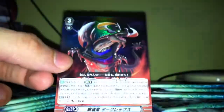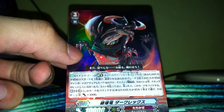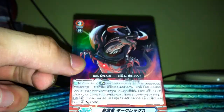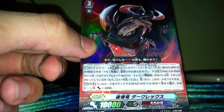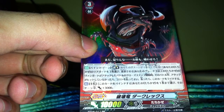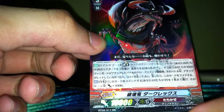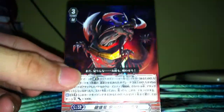We got the Critical Trigger for Aqua Force. Then we have a Limit Break unit for Tachikaze — I forgot his name. The skill is Limit Break 4: you retire 3 of your units, then if you have a Grade 3 or above Vanguard you can ride this or something from your hand. I forgot already, but you guys can go find out.